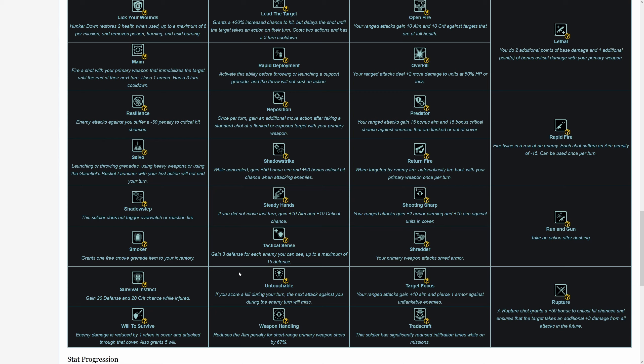Defensive perks like Will to Survive — you could pick these up but if you're ever being targeted by the enemy, it's more a matter of playing better to avoid those situations. Shredder, similar to Rupture, is not something I'd pick up — the Sharpshooter should be getting kill shots, not preparing kills for others. Shadow Strike gives 50% aim bonus and 50% crit bonus while concealed. I usually get excited when I see it on classes with a great stealth opener, but the best a Sharpshooter can do is a Dead Eye shot, and from stealth you probably already have near 100% aim and crit on the target anyway.